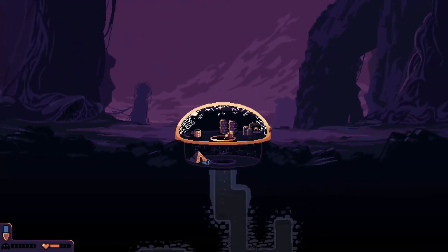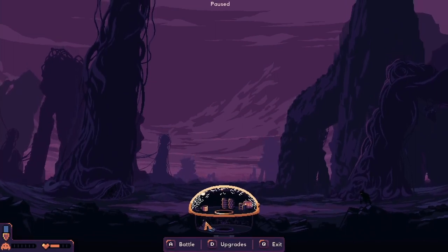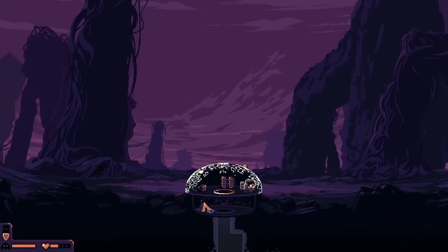We got water - battle stations! We need to be prepared. There's a guy in the sky - not good, not good. Whoo, okay, survived another one! Now we have to be quick when we do this stuff.